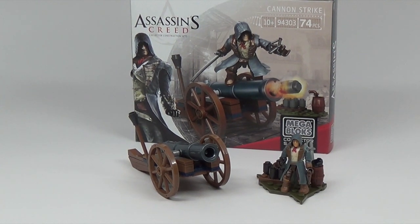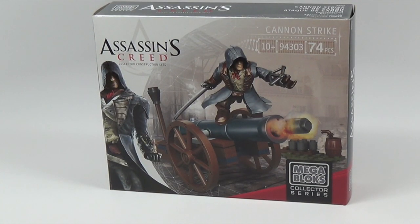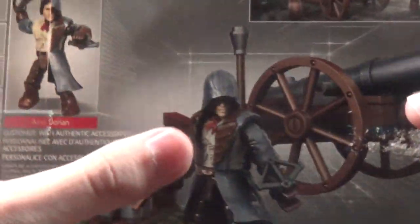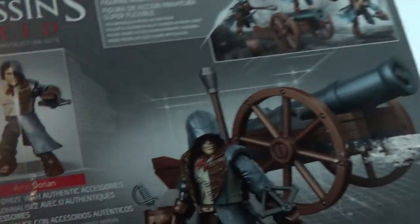Here's the box — the design is not quite as good as Da Vinci's Flying Machine in my opinion; I think that one is just a little bit cooler. But this one is from Unity, and the game isn't out yet as I'm filming but it's going to be great. This is Arno Dorian — I'm not sure if I'm saying that right, but I'm definitely going to play Unity. He is a super posable micro action figure and you get some accessories, and this Assassin is beautiful.